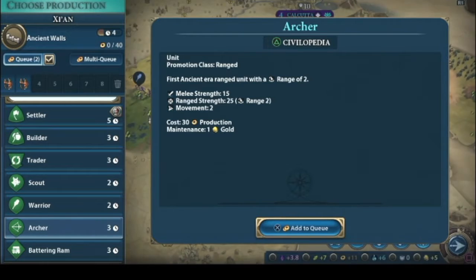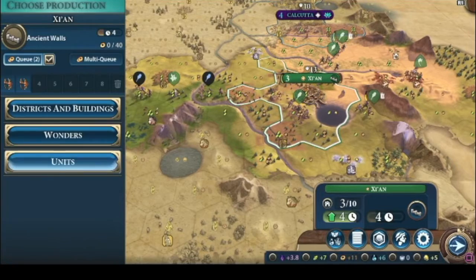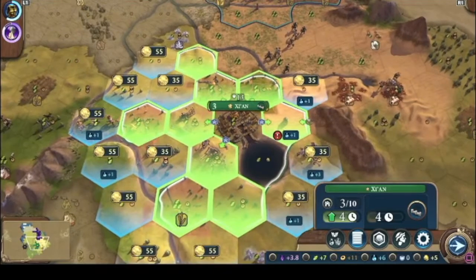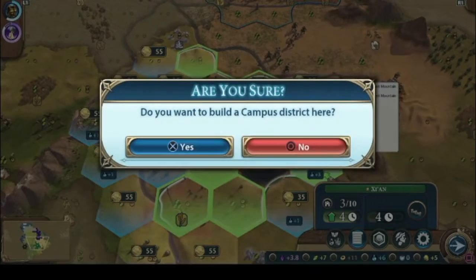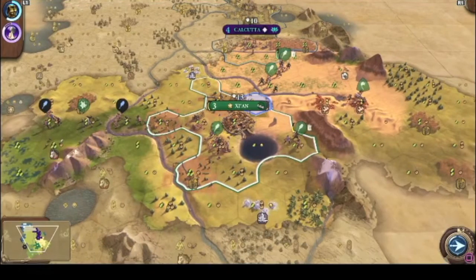Let's get some archers and then we'll start building up the city. Let's get a campus — build up some science. This spot has about three science, I want it right there. And then we'll do a holy site next.